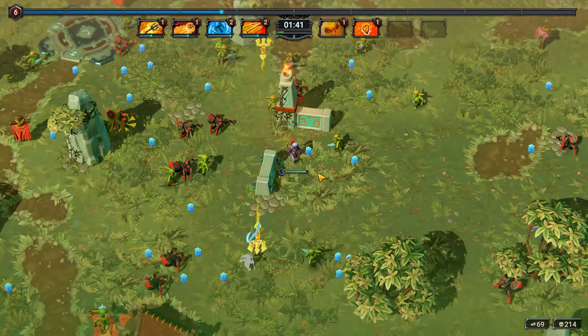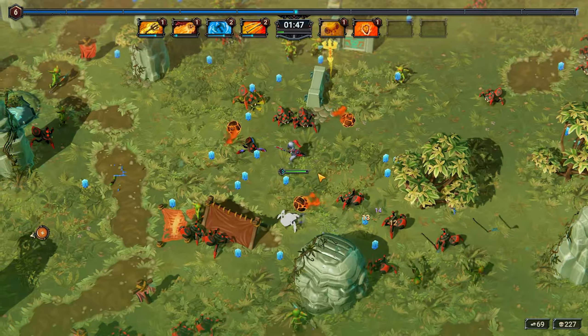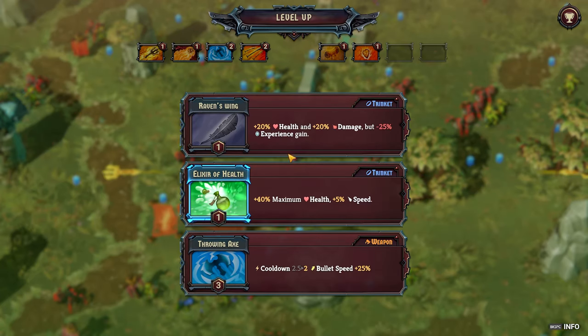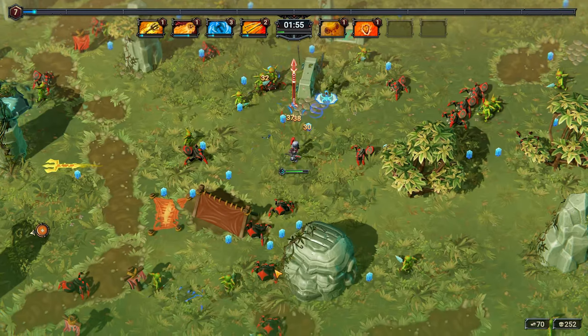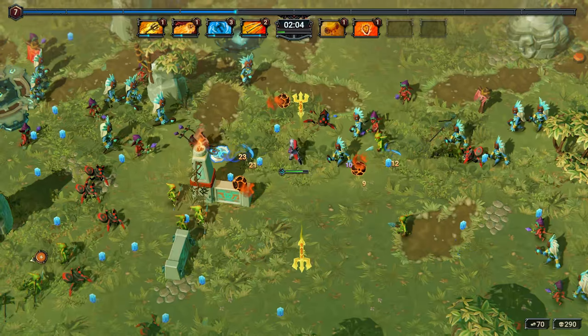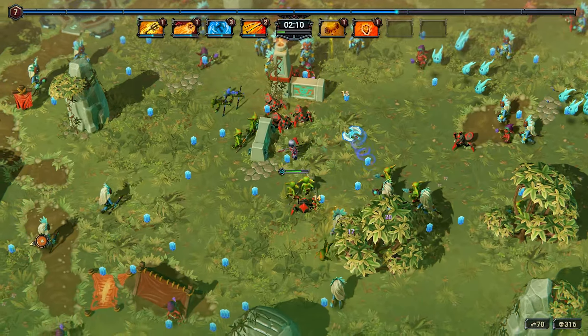We'll go for some overall damage here. This is the standard gameplay loop from survivor-likes that you'd come to expect. I unlocked the Raven's Wing after completing the last run. I'm not going to choose it because I don't really want to get rid of my XP gain, but we'll go down to the throwing axe. That shows that as you complete achievements, objectives, and challenges, you'll unlock more to use in the run. And that is standard, but it's also great — very satisfying game loop.